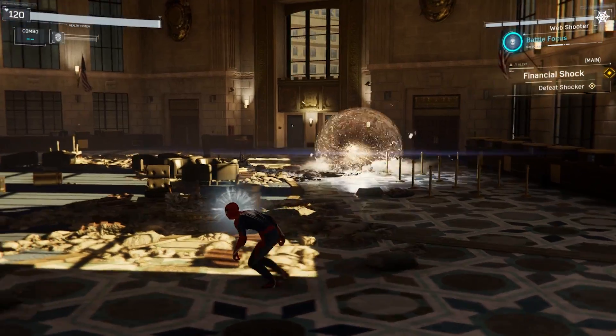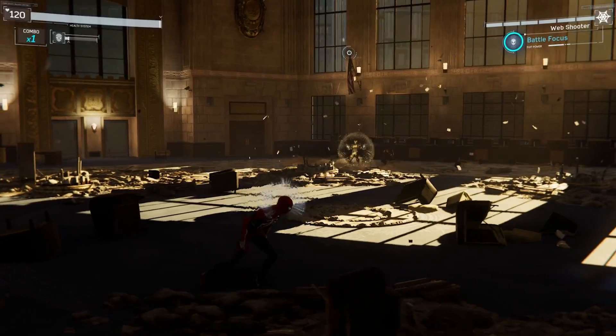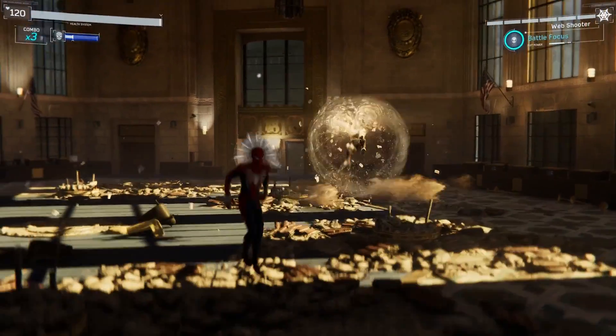For his second phase, he'll start with his triple projectile attack, so just dodge it like before. Then he'll reuse his area attack, so just swing away from him.